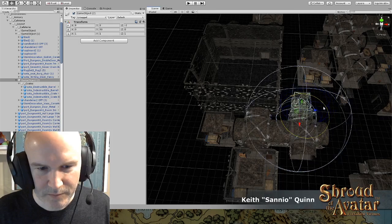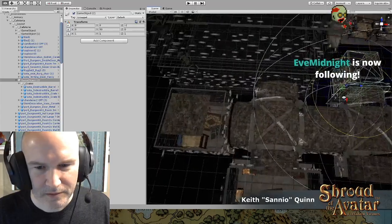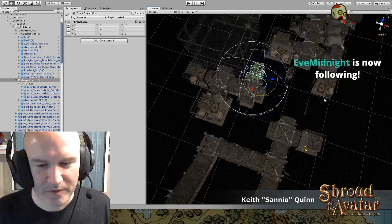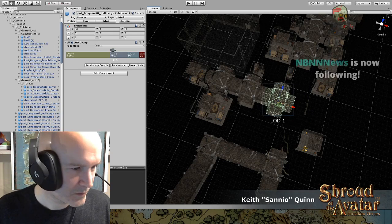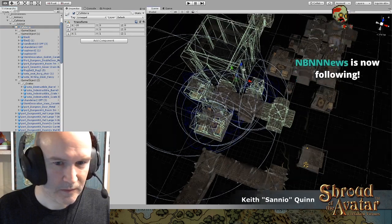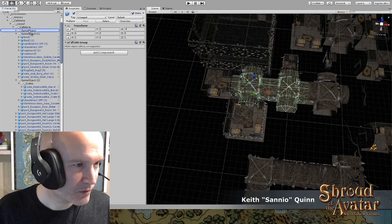Put this closet over here — probably should have put the closet right next to the kitchen. That's close enough. A lot of stuff is moving into my little sub-cafeteria folder, and that's okay.